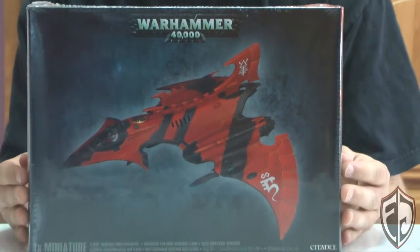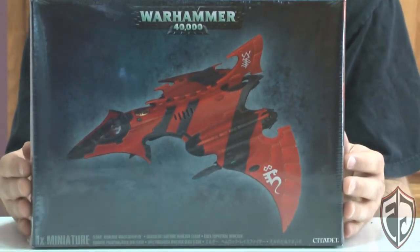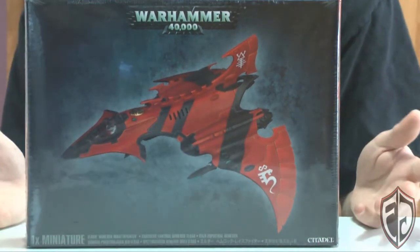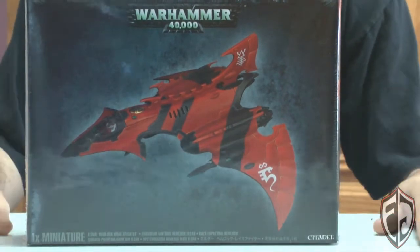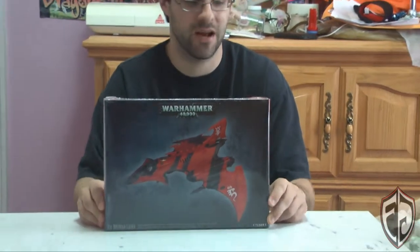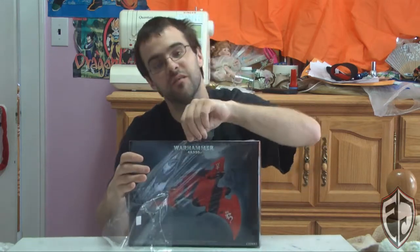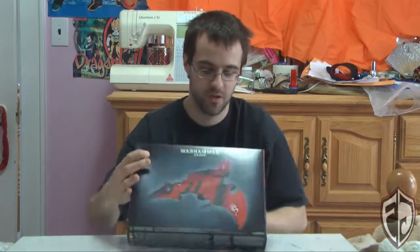I'm not a big fan of the name 'Hemlock Wraithfighter' - because of Battlefleet Gothic, the Hemlock was the name of one of their starships, so it's just name recycling. I know I'm making a big deal out of nothing and it's starting to grow on me. This kit will do the Wraithfighter and the Crimson Hunter - the brand new aspect warrior set we got for the Eldar. Finally Eldar are getting the idea of training pilots to fly their vehicles instead of just throwing any Tom, Dick or Harry in there. In the US this is $65.